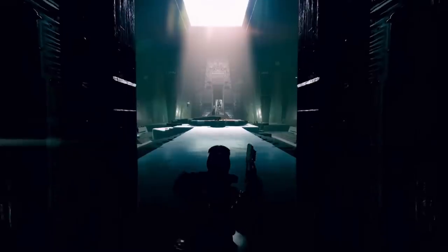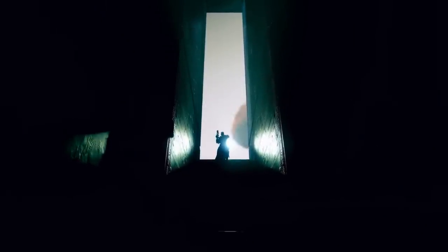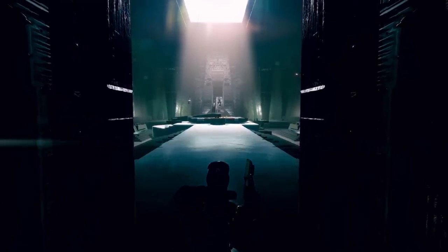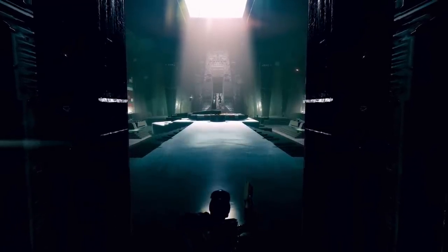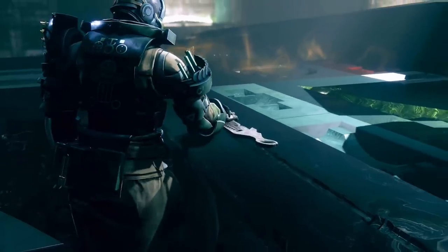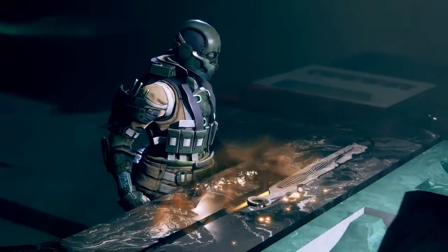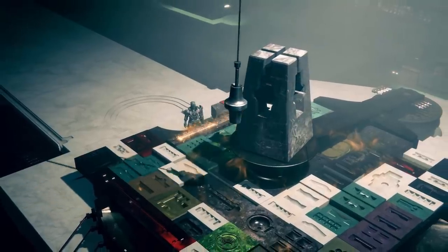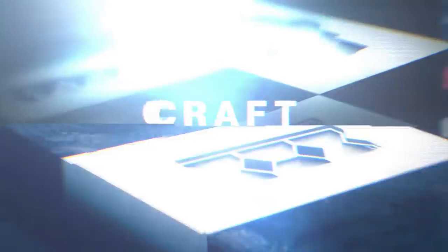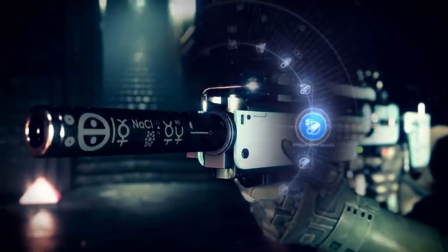The first thing we see is a Guardian utilizing the new weapon crafting system. We've actually seen this location in screenshots before, but we finally get to see it in action. Looks like a pretty crazy room, so you're likely going to travel here and then do your weapon crafting. We see the Guardian put down a weapon part, so perhaps you have to collect various different parts and combine them, and we actually see the fruits of his labor — a legendary Throne World location weapon.